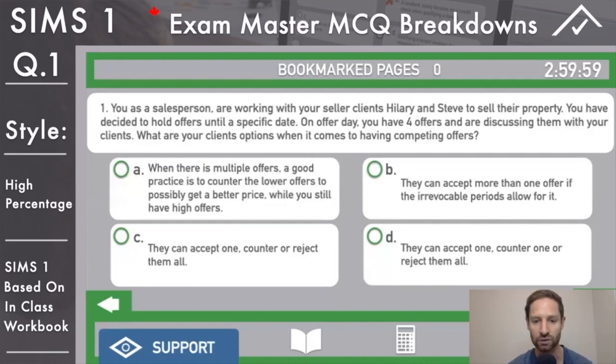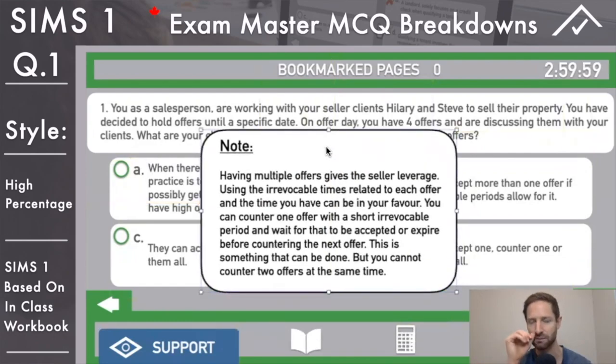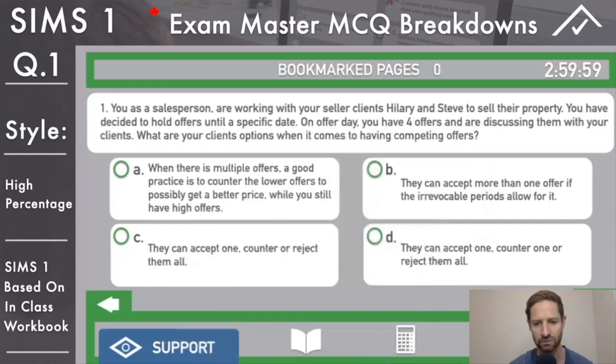Answer D: they can accept one, counter one, or reject them all - this is the correct answer. Having multiple offers gives the seller leverage. Using the irrevocable times related to each offer, you can use this in your favor. You can counter one offer that's irrevocable on your end until 8 p.m., and once that doesn't go through you can do another one in the same evening. You definitely have leverage with multiple offers. Answer D - move on.